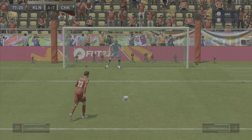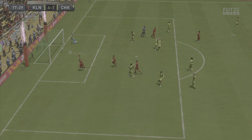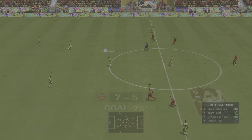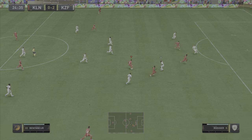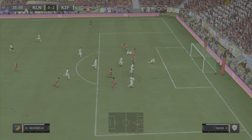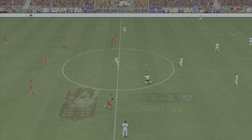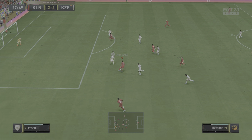We get a penalty — I'm taking it with Bentancur and it's dinked down the middle. Van der Sar dived. Not that much of a dinked penalty, he kind of hit it pretty hard for a chip shot, but we get a goal with Bentancur nonetheless. Heading into the next match, Bentancur drives past this team — get past one, get past two, what a run — and finally gets into the box and smashes it into the back of the net with a very good finish on the 5-star weak foot.